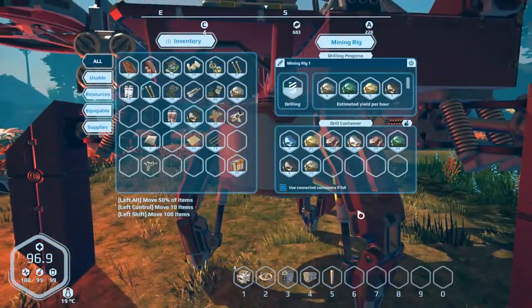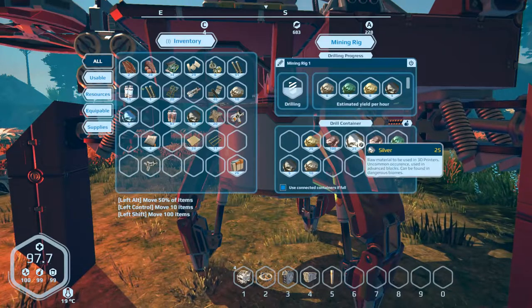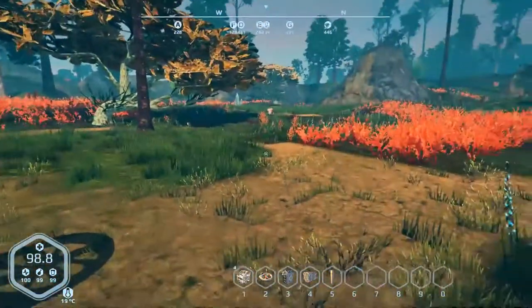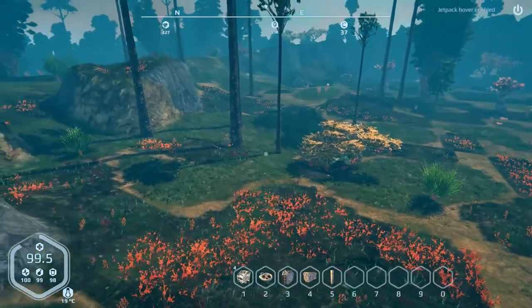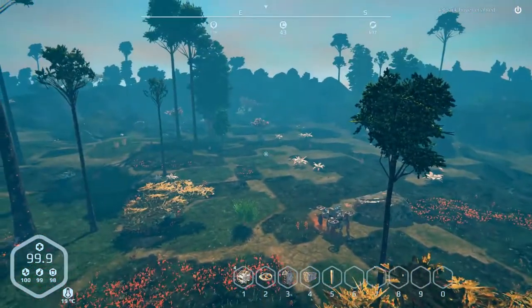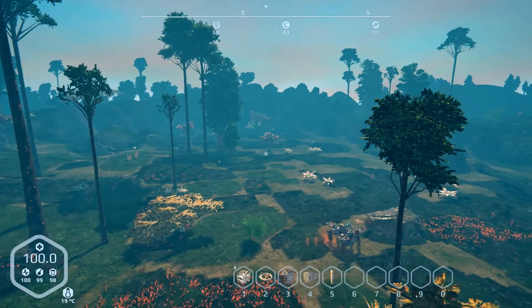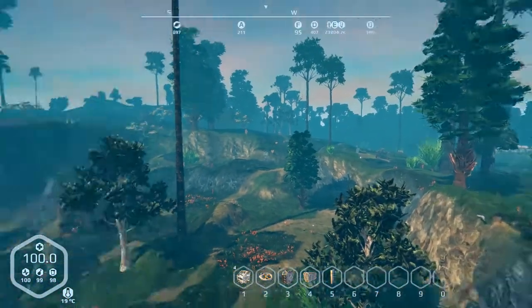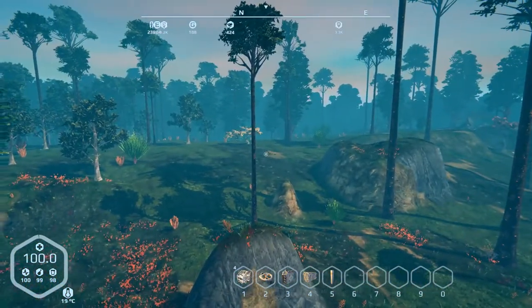I've got two of them set up on this one-percent deposit here. I'm trying to get the cobalt - this one's the only one actually giving me cobalt right now. Silver is a bit of a thing too, so I might have to move the other one. That's where these things come in handy. I can move it over there - either there or there will be far enough to get onto another deposit.